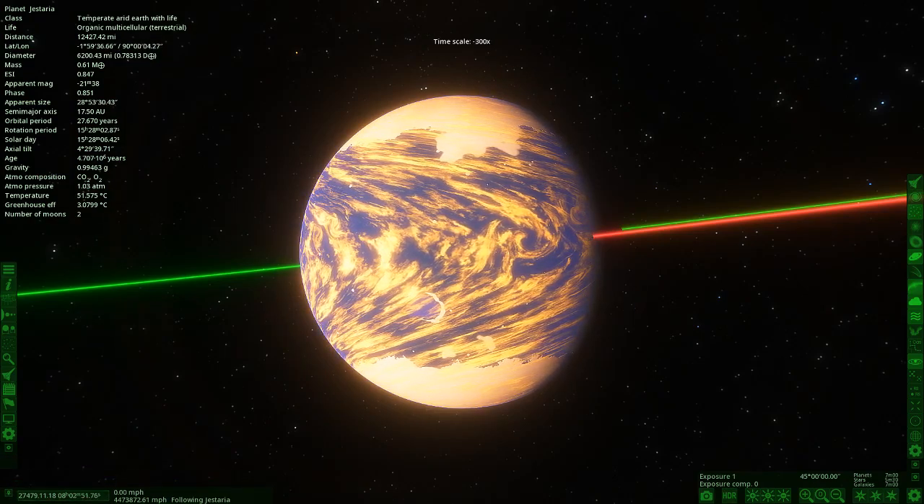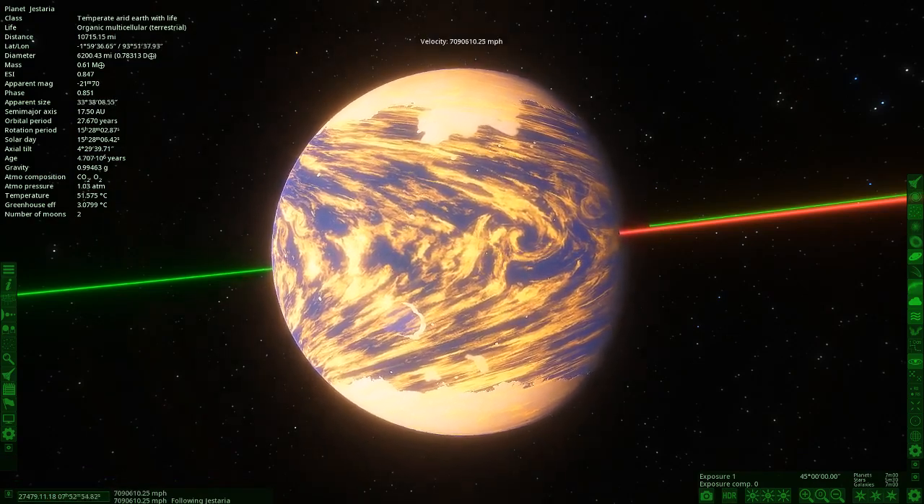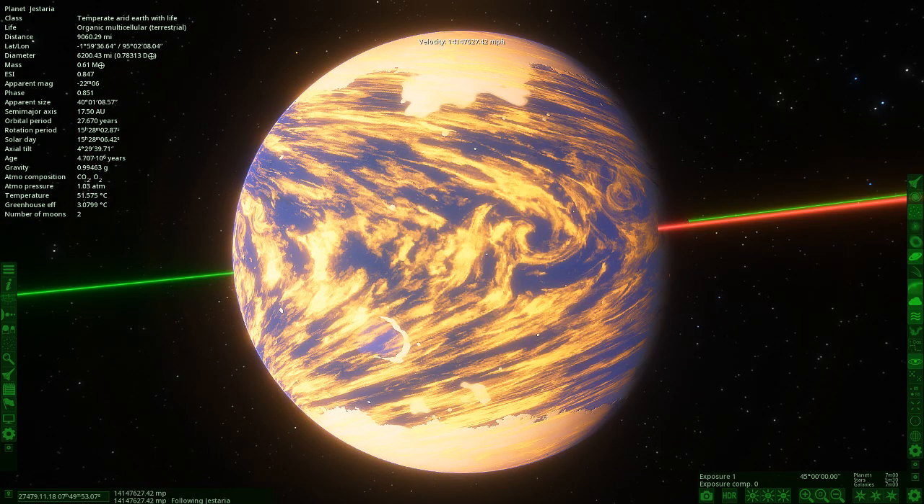One thing we can't do in Universe Sandbox that we can do in Space Engine is we can actually go down under the clouds and look at what's underneath. Because this is Space Engine, we can actually do this kind of stuff — it has skies and all that good stuff as well. So yeah, check it out. This is looking really awesome.